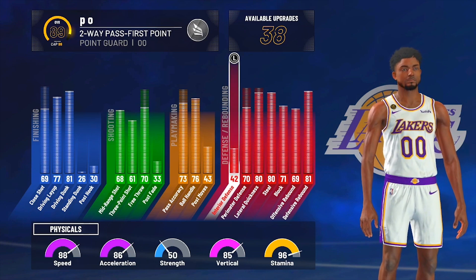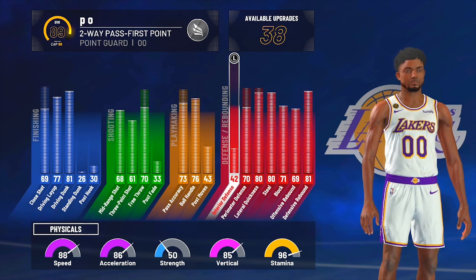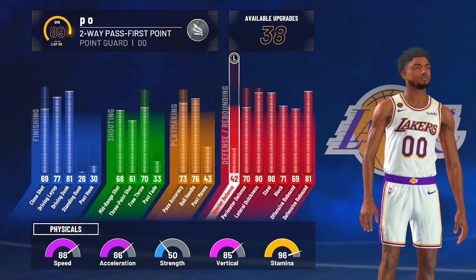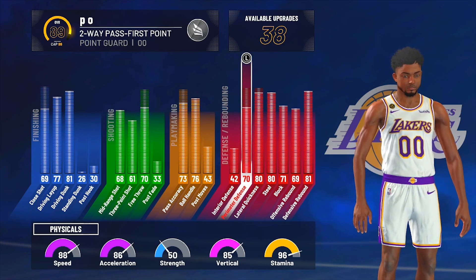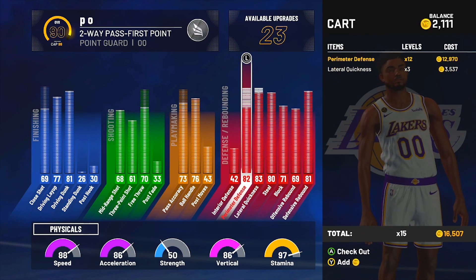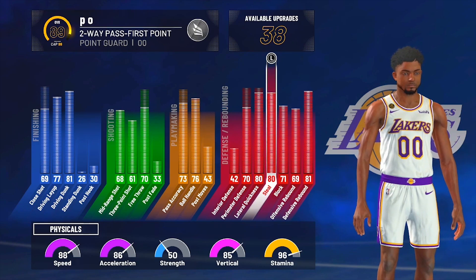My defensive stats — I've been getting a lot of stops in the paint even without interior defense. Last year I had a low 80 interior with no blocks, but this year I switched it around. I still get stops in the paint even with this 42 interior defense because I have max wingspan plus intimidator on bronze. I've been using intimidator on bronze since last year and it's been pretty good. This goes to 83, and I'm pretty fast on defense with an 88 speed.